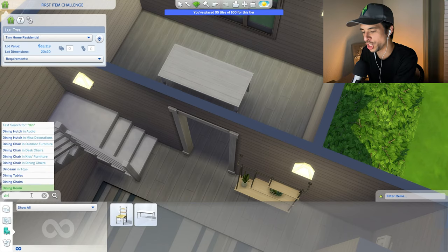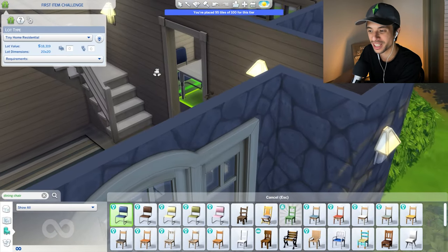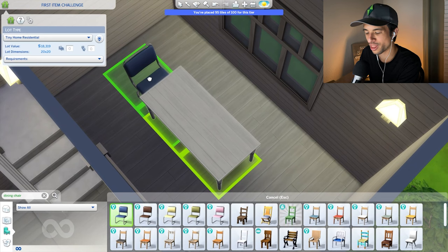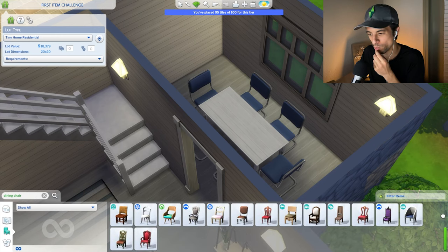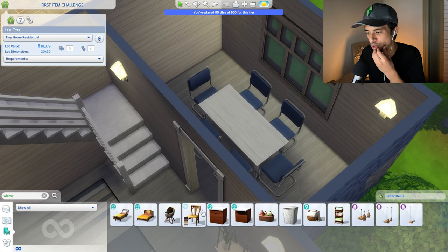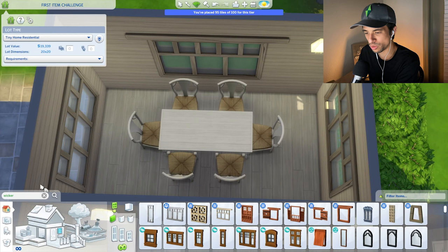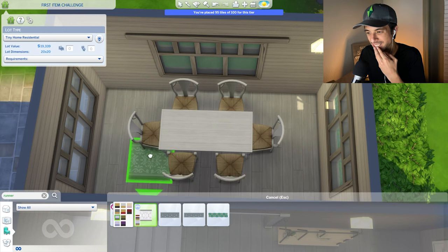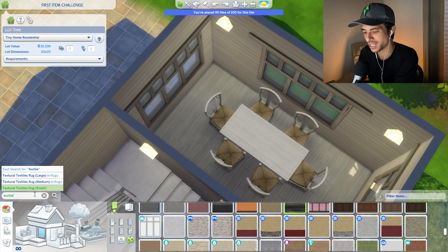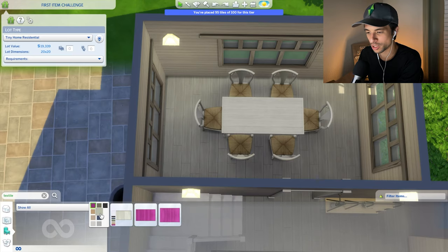Could I do 'dining chair' and see what the first thing was? We're back to those again, and only in this color — the blue is neutral enough so I think we may be able to use them. Could it be 'wicker,' like a wicker chair? We do have this — the rigid wicker ruse from the seasons pack. I actually do like this option. I'm thinking we need a rug, so maybe I can use the word 'runner.' Technically this is the first rug that comes up, which is not quite it. I could do 'textile' — maybe that will trigger something. This was the first result for textile and we can use this one.